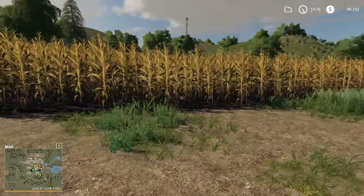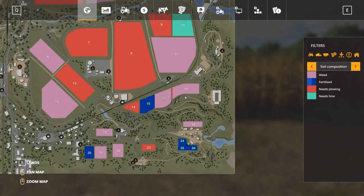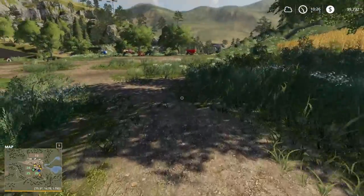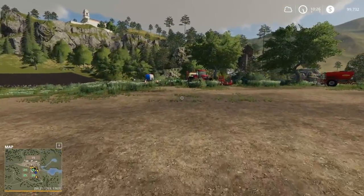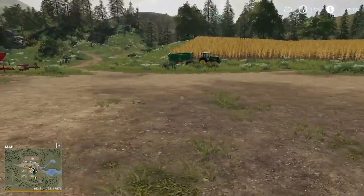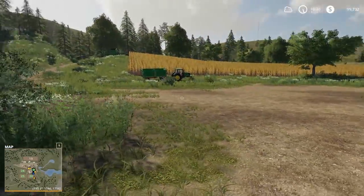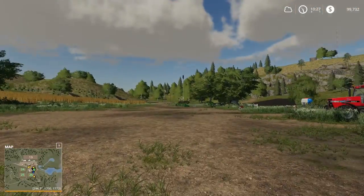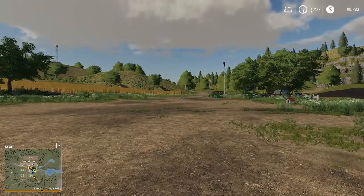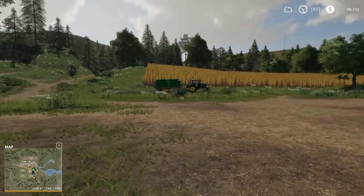One thing I did have while I was fast-forwarding time off screen — if we skip to that screen right here, you'll notice field 16 has weeds on it. Unfortunately, last in-game day it started raining at like midnight and it didn't stop raining for about 16 hours straight. It was basically dark again until it stopped raining, so I fast-forwarded about two days to get through the rain and get into some light.